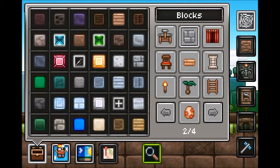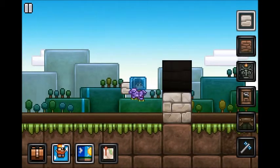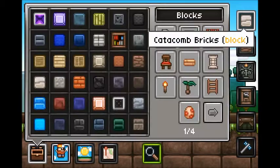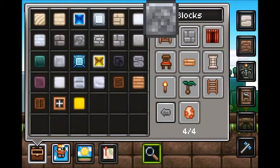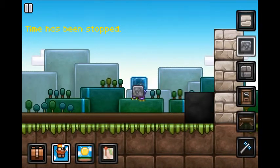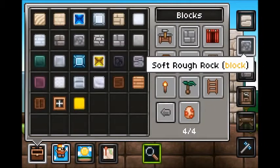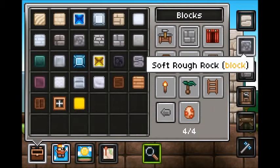Let's go over here. Catacomb bricks are these. I'm assuming you get these somewhere in Seth, I think. The other ones are soft rock and soft brick — I think it's soft rough bricks and soft rough rock, I think that's what they're called.